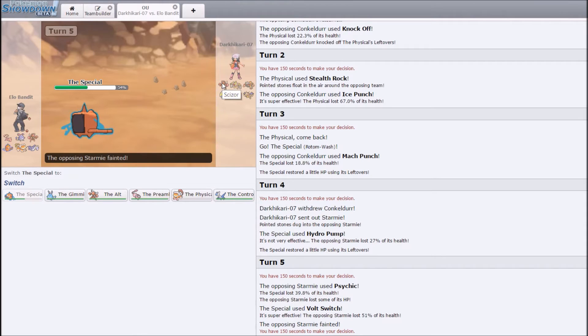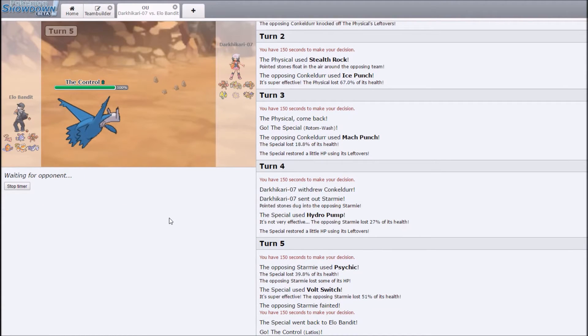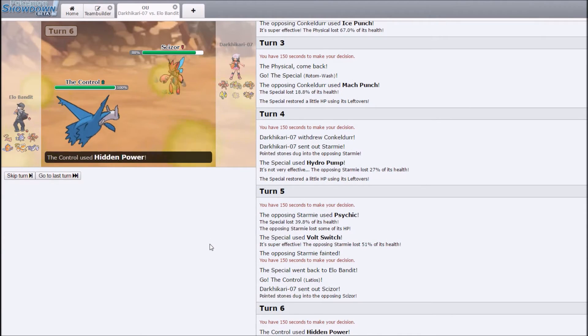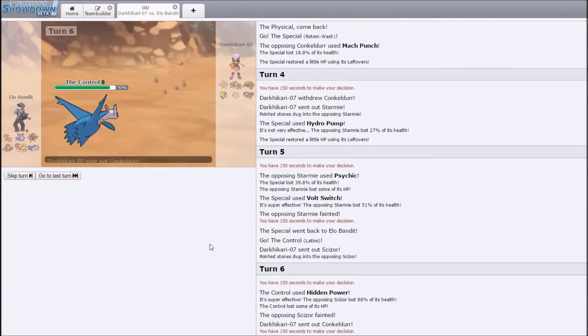What do I have to eliminate? Scizor, Dragonite — before I can sweep with Azumarill. All right, got my Latios. Let's see if he wants to show off his Pursuit Scizor. It's gonna be Pursuit Scizor — please please please. I smash HP Fire, goodbye! That is how you properly lure with Latios right there. Now I am that much closer to winning this match.